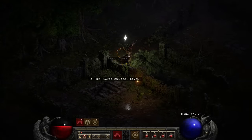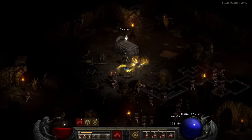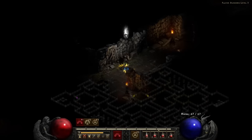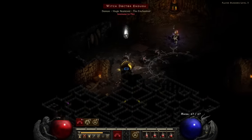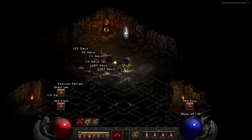Wait a minute — there it is. The Flayer Dungeon. Progress. The dungeon certainly lives up to its name; the damn thing is jam-packed with the little dudes. But after getting extremely unlucky and exploring the entirety of the dungeon map, I finally found it — Kaleem's brain and a new level to boot.